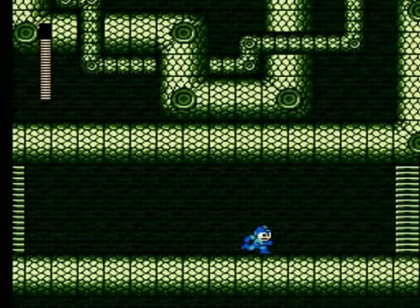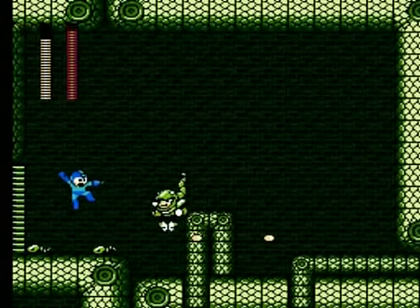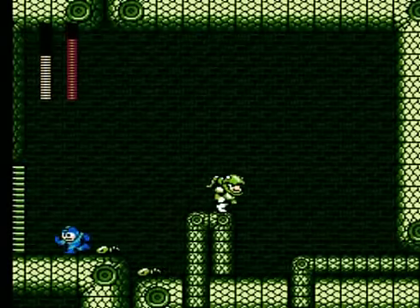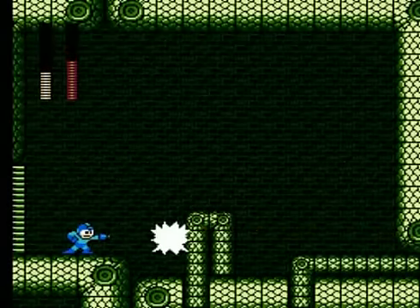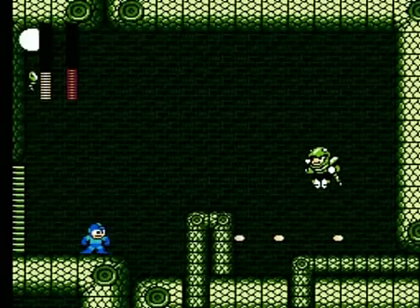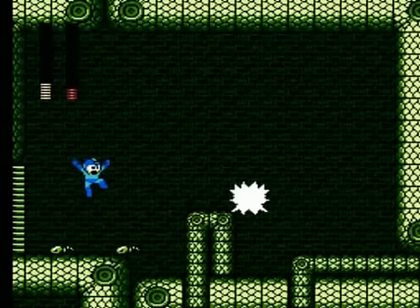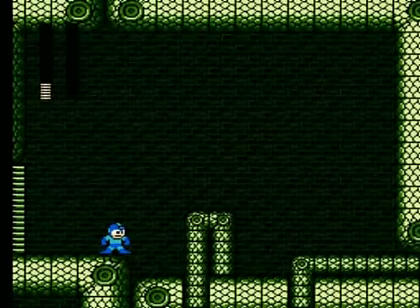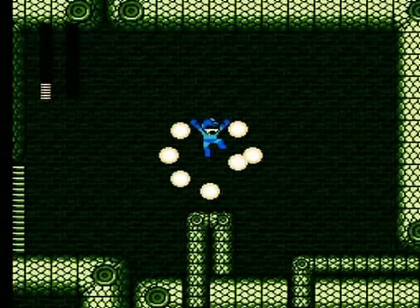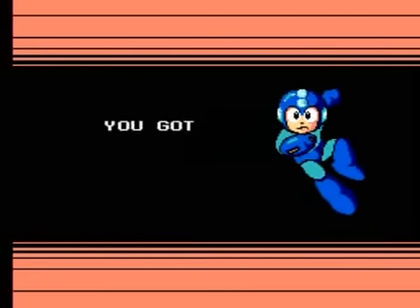Here we go with the first Robot Master — Snake Man. He's kind of a weird Robot Master. He has his Search Snakes, which is his big normal weapon, and he just runs back and forth across the screen and drops random snakes. He's pretty easy as long as you don't run into him too many times. In Mega Man 2, he would have already been dead with the amount of shots I gave him, but they increased the amount of shots it takes to kill a Robot Master with just the arm cannon. Just jump over his Search Snakes and watch out for him as he runs back and forth. We get the Search Snake, we turn green, and now we get to move on to the next stage — Hard Man.